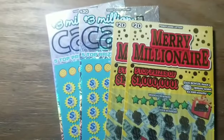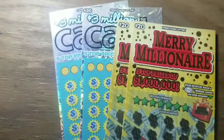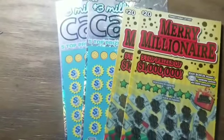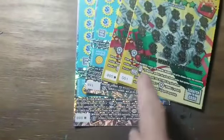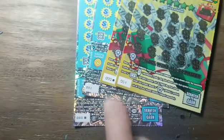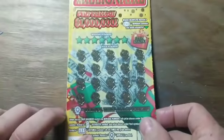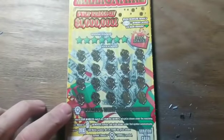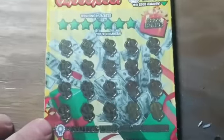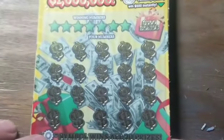Hey YouTube, Jack's back. We've got four tickets for today — $30s and $20s. Stopped at the store after work and got the Merry Millionaire, the last two in the store, and the Three Million Cash, also the last two. These are numbered zero-one through zero-one — the store sells mostly from the last ticket in the book to the first, but we did get these last tickets.